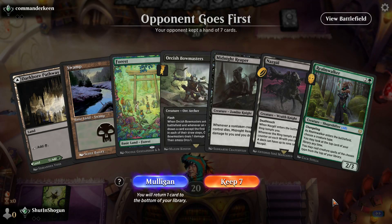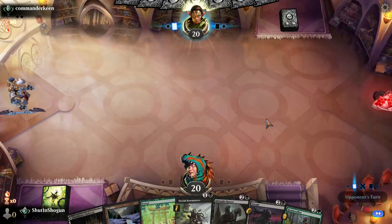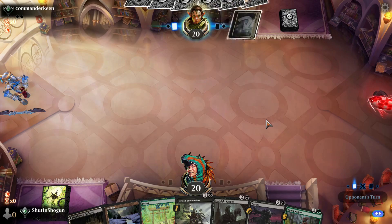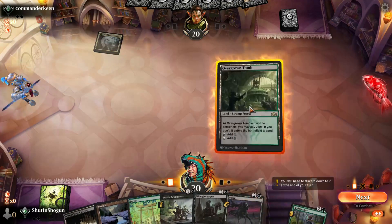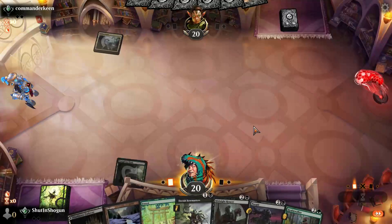Game number one with our little Wraith Scales list. We'll go ahead and keep this hand — granted it doesn't have a one-drop, but it's good enough that we're not going to look a gift horse in the mouth. Since we don't have anything to do on turn one, we'll just play a Tomb and pass.